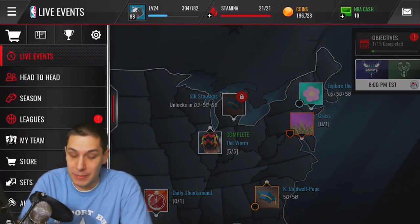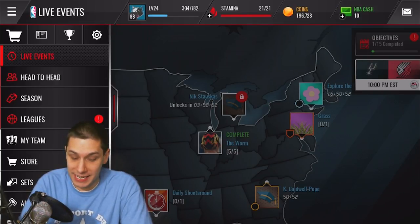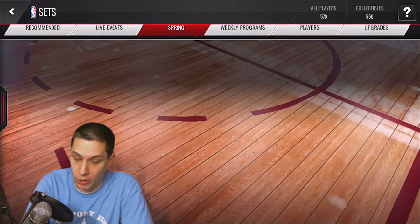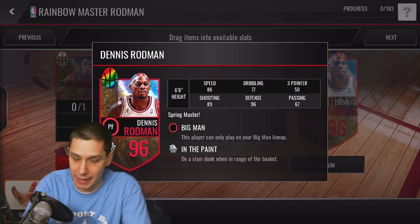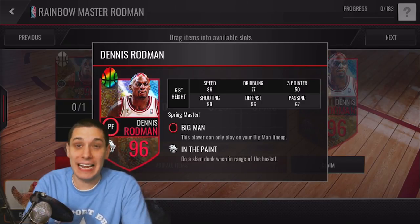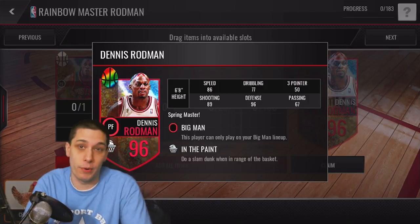The Dennis Rodman finalized cards are going to be ridiculously good. We've already seen that when you go into the sets and take a look at the high overall ones - like this one, for example, 96 overall. This one's gonna be like the rainbow colored hair. I think all the attributes are the same on all of them, but take a look at these attributes - defense 96. That is insane, that is ridiculously good. He has decent speed at an 86, and his shooting is pretty good at an 89, honestly for a power forward.